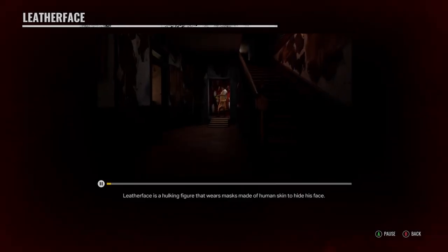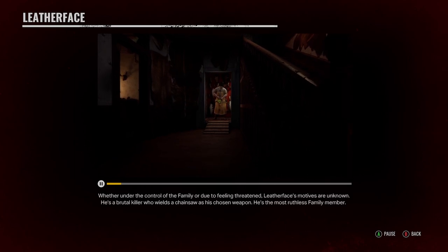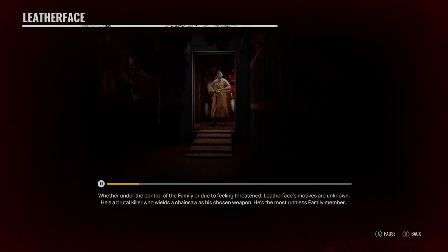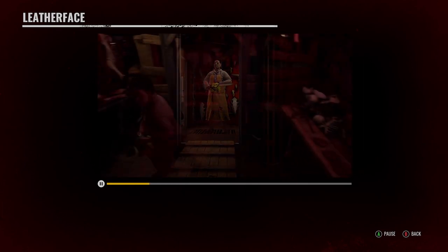Leatherface is a hulking figure that wears masks made of human skin to hide his face. Whether under the control of the family or due to feeling threatened, Leatherface's motives are unknown. He's a brutal killer who wields a chainsaw as his chosen weapon, and he's the most ruthless family member.